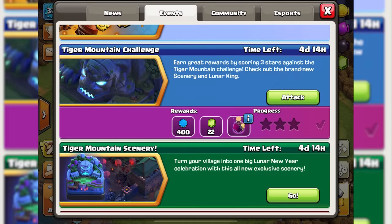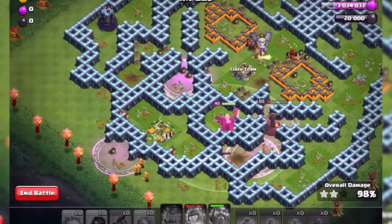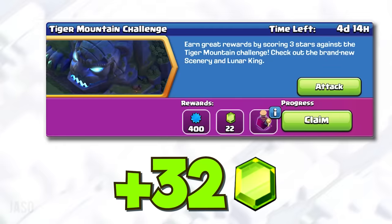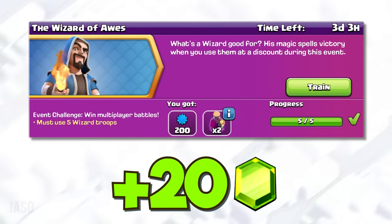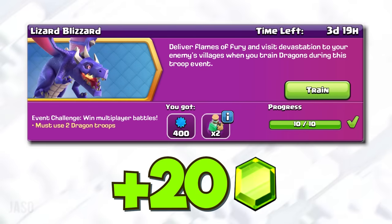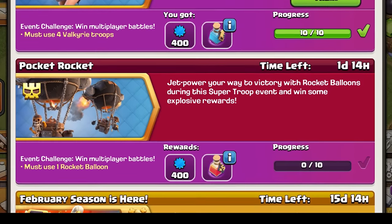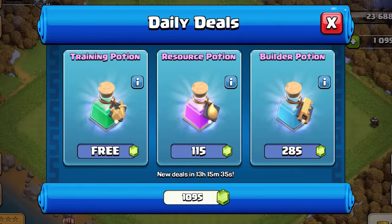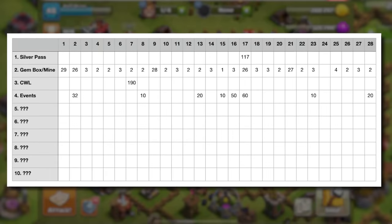Next up we have events. There are events going on almost every week, but how much gems can you earn in one month? I completed every single event available: the Tiger Mountain challenge gave 32 gems, Valentine's Day challenge 10 gems, Willpower 10 gems, Wizard of Oars 20 gems, Lizard Blizzard 20 gems, Tiny and Shiny 20 gems, and another Lizard Blizzard event at month's end for 20 gems. In total 132 gems, though I could have gotten more with access to all super troops. I also included all free stuff from the trader — 3 training potions and a rune of elixir — bringing the total to 212 gems.